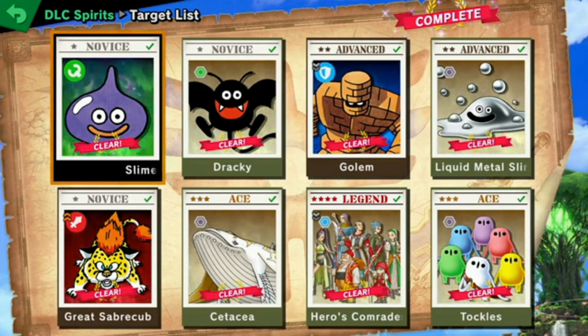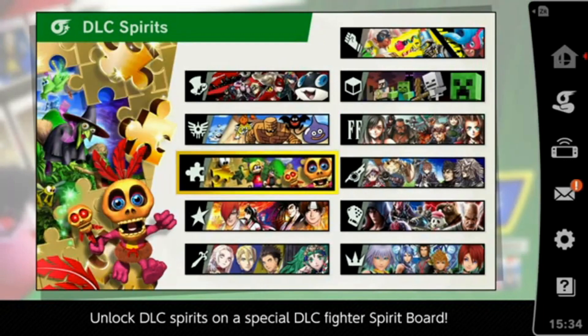But that's the Dragon Quest Hero's Spirit Board. With that out of the way, next time we're going to go with one of my favorite spirit boards — Banjo and Kazooie. See you guys then.